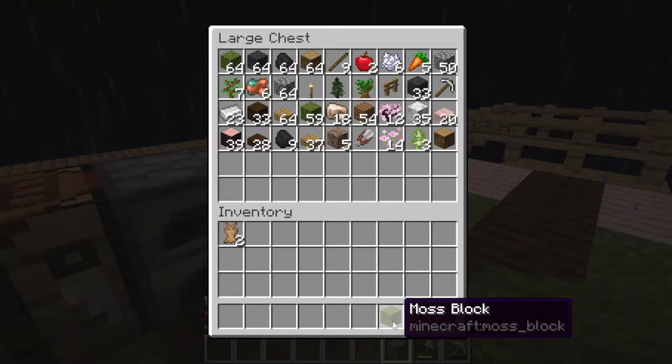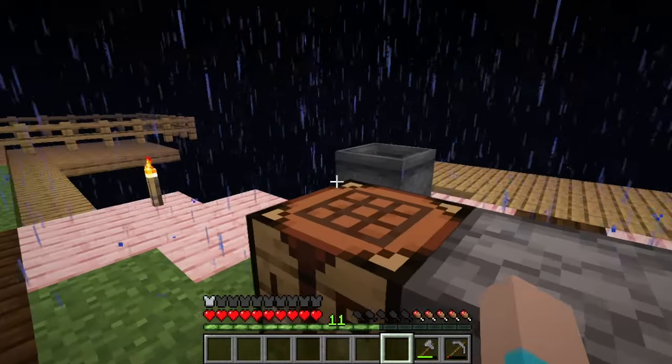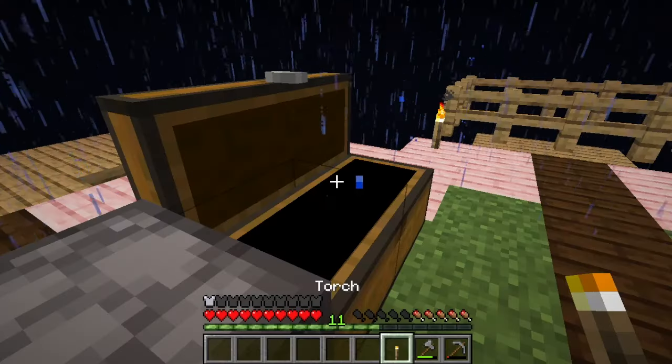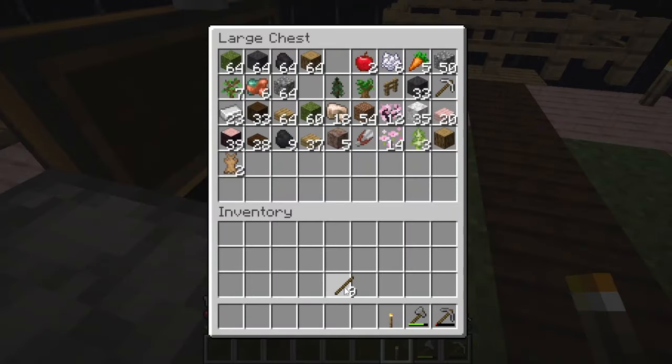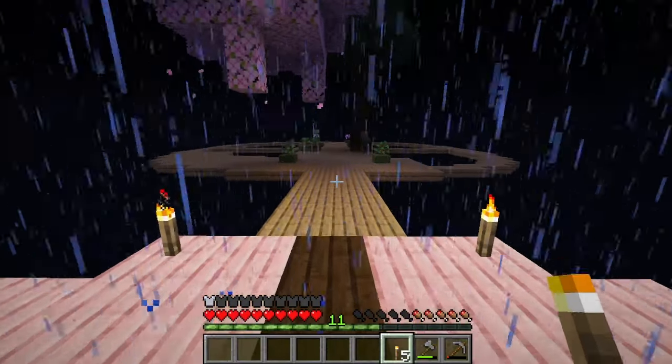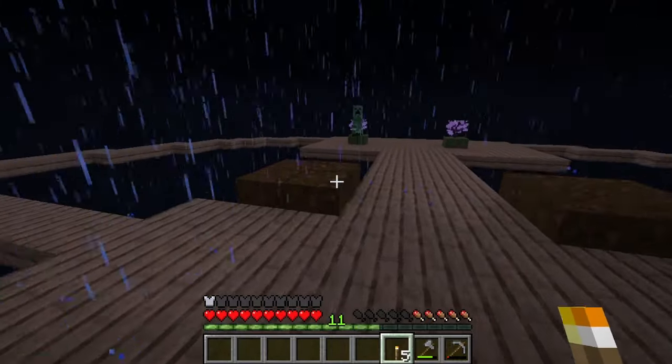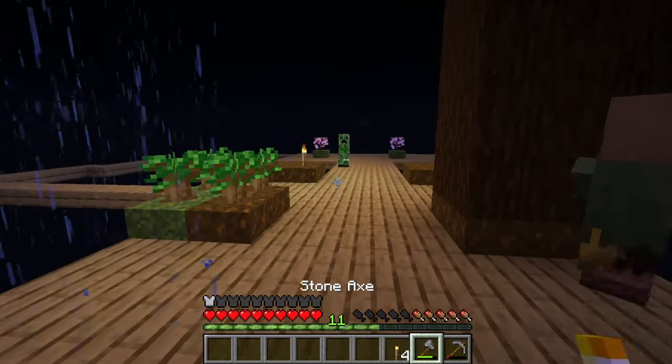Oh there's a creeper out there - that's bad news. They're probably spawning on the dark areas. Let's drop all our items in the chest and grab some torches. Let's see if we can place torches without the creeper noticing. No - okay.